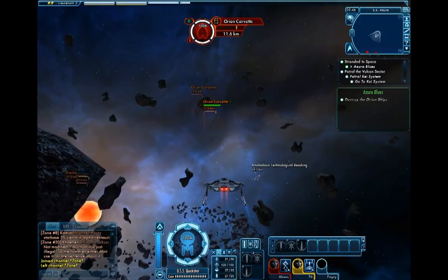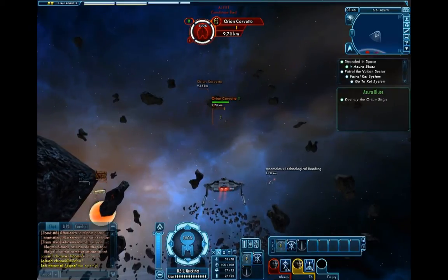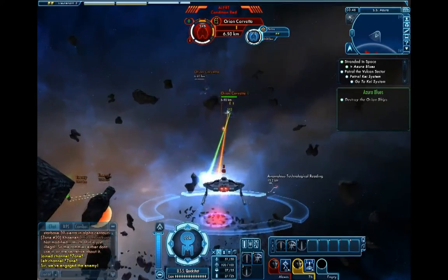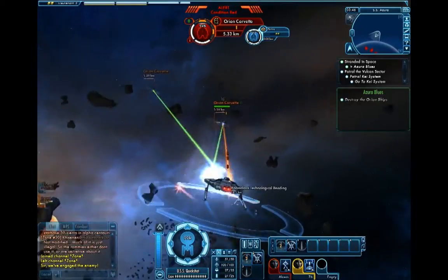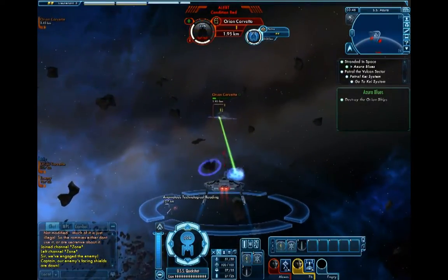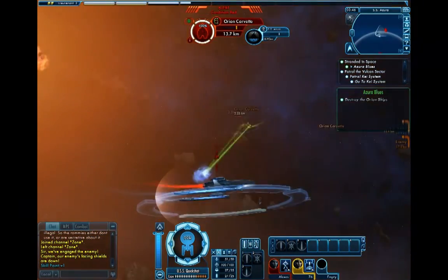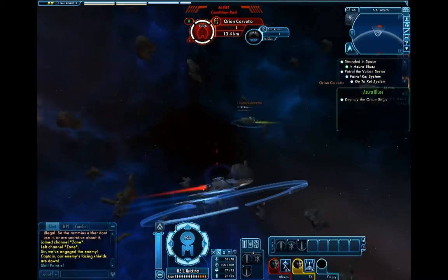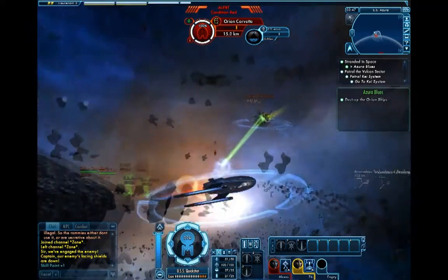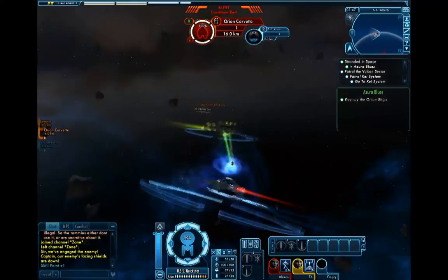You have different groups of Orion Corvettes and everything. Nothing you should not be able to handle, as long as you remember to keep your shields fairly allocated properly. The SS Azura is under attack — I don't know if it can be destroyed, so I would not concern yourself with it too much. You don't have to rush in and try to take them all on. I would avoid that this early because you really don't have much beyond what you're starting with. So go ahead, take your time, and take advantage of the Corvettes and kick their butt.